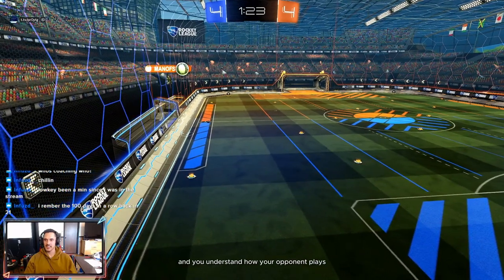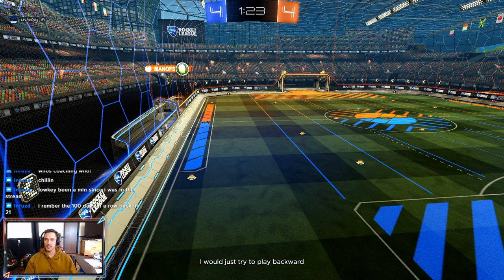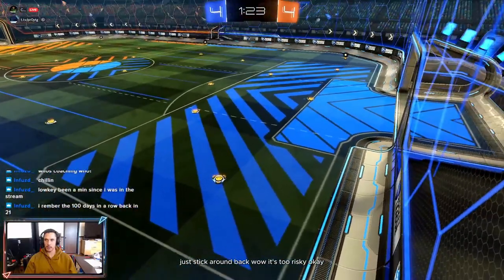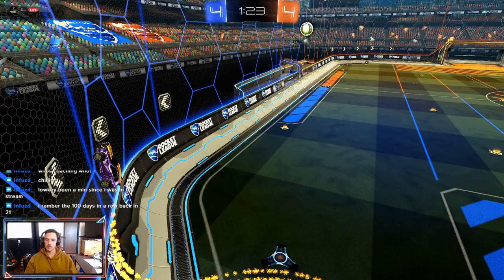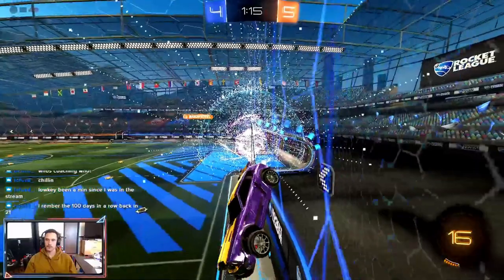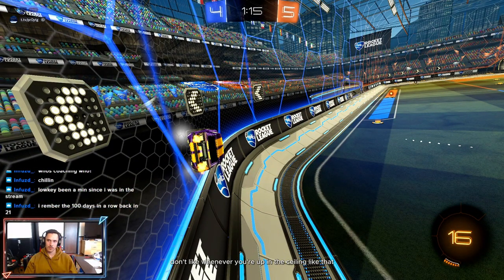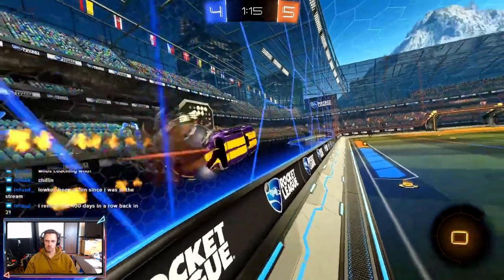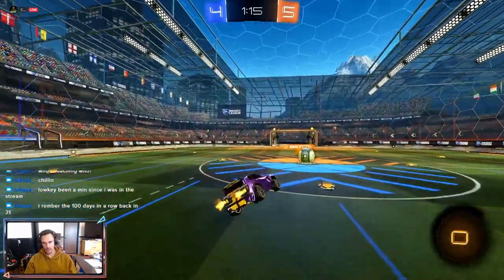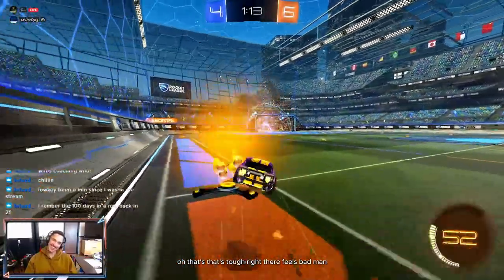Usually if you're in a corner like that and you understand how your opponent plays, I wouldn't even go up to the ceiling. I'd just try to play backboard and close down on that. If you can tell he's shooting low, you can instantly jump down to that. Sometimes just stick around back — it's too risky. And up on the ceiling like that, don't glide yourself — you have a flip. If you can tell you're in good position, just flick it, because either way it's better than that. All right, we're down a goal — that feels bad.